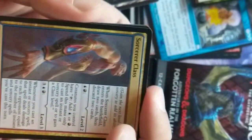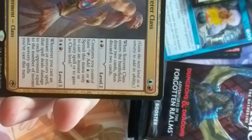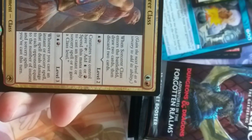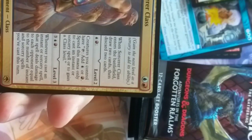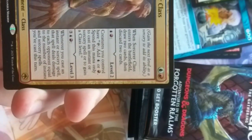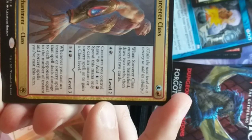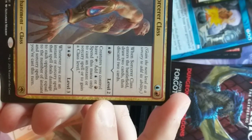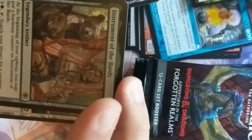A Sorcerer class — that's a rare. When the Sorcerer class enters the battlefield, draw two cards then discard two cards — a little rummage effect. Creatures you control have tap for red or blue to cast instants or sorceries — that's still pretty good, tying to the sorcerer's ability to have a couple spells on hand. And level three: whenever you cast an instant or sorcery that deals damage to each opponent equal to the number of instants you've cast. Wow, that's pretty good — you can cast returning spells and do direct damage.